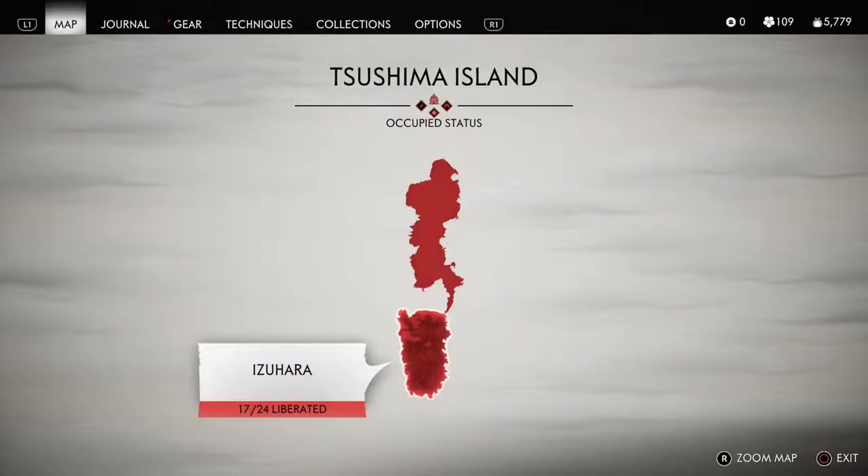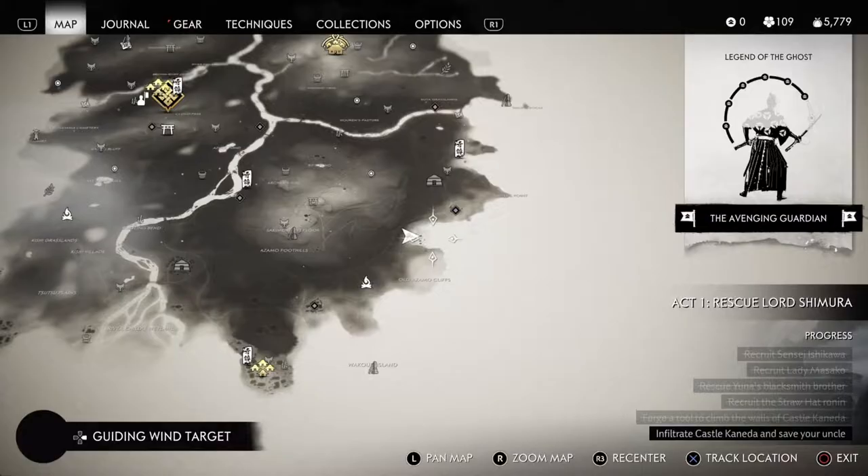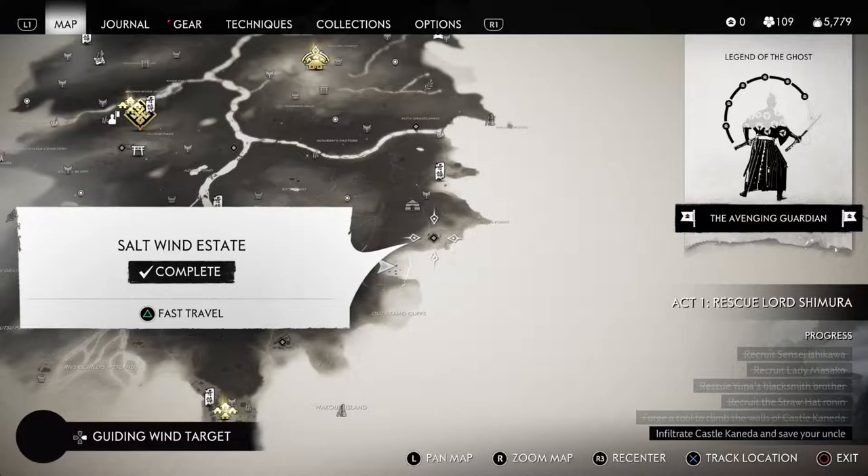I'm going to show you three locations for farming predator hides and supplies. Starting with just supplies, there's a little unnamed fishing village in the southeast of the Iki-ga-hara map, not far from the Salt Wind Estate.